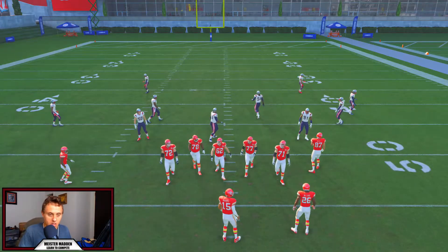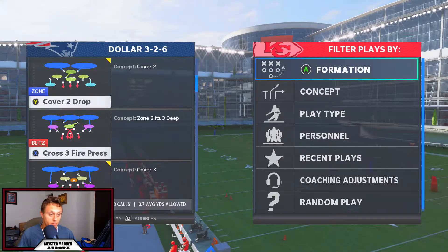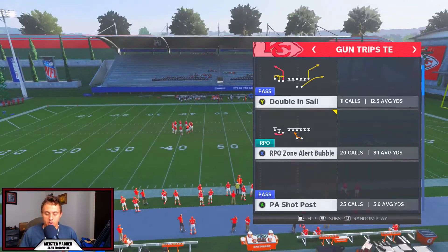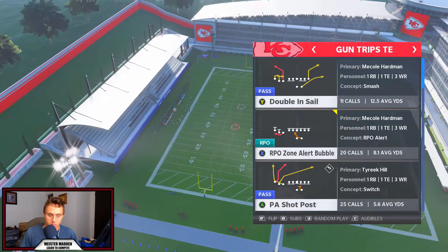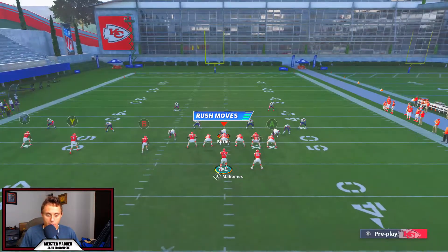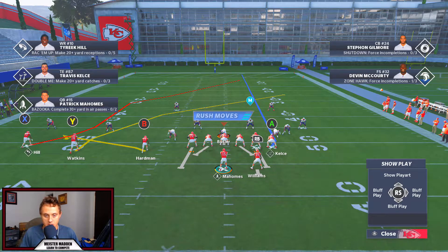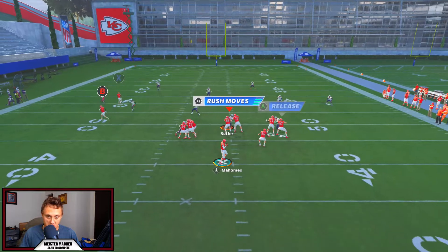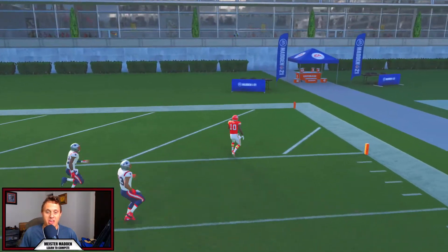The final coverage: Cover Two. Cover Two Drop is going to be perfect — with soft squats. Soft squats are going to match this vertically, but the way we're going to manipulate the deep half is going to pretty much guarantee a one-play touchdown regardless of what flat they have. PA Shot Post, cancel play action, put B on a flat, A on a delay fade as a check-and-release route. Take Sammy Watkins and motion him into a block — so we're blocking eight, getting triple and double teams. Bang — glitching out the deep half, one-play touchdown.